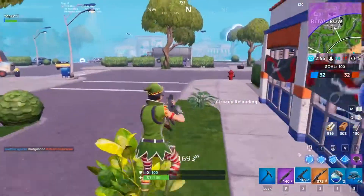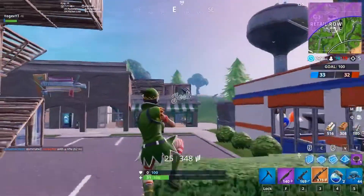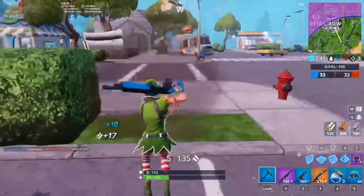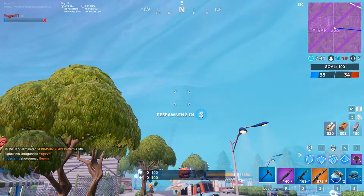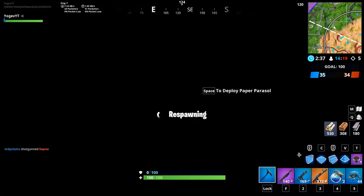That is the only way officially right now how you're able to get it, and it's probably how it's going to stay. Just like the purple skull trooper — the only way you could get it was if you had the skull trooper before it was released the second time. You could only get it if you supported the game back then and completed the Fort Nightmares 2018 challenges, giving you the ghost portal.